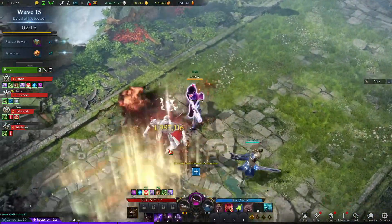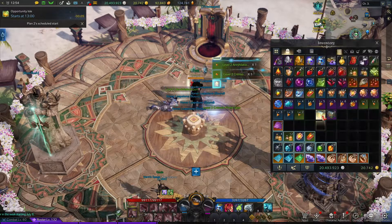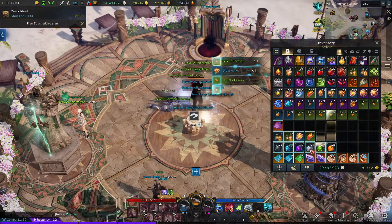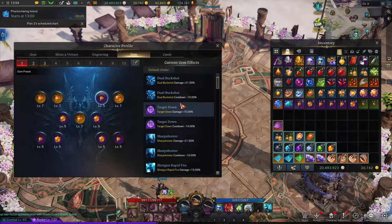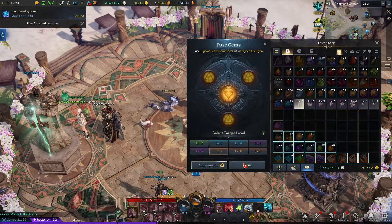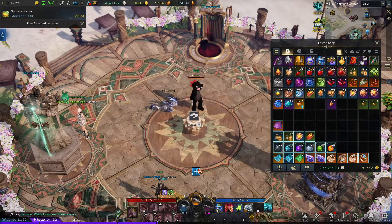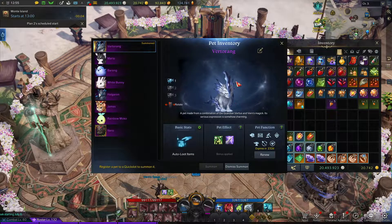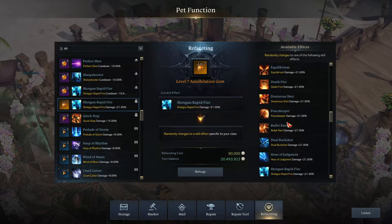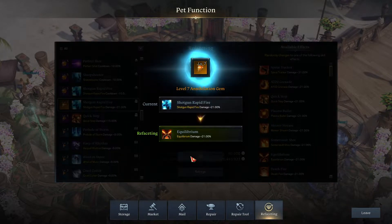Level 60! The grind is over! Since I did boss rush I think I'm going to get my next level 7 gem. I want either damage or cooldown. Let's see - damage - and it's shotgun rapid fire. That would have been nice but I'll no longer be using that because I'm switching to the 7m gunslinger build, which doesn't use shotgun rapid fire anymore. I'm going to reroll this a couple times.